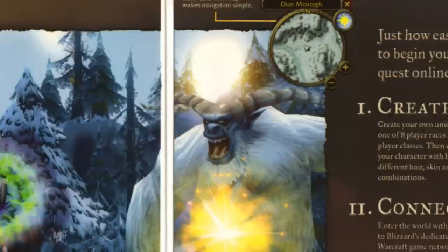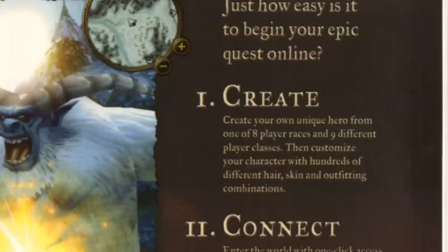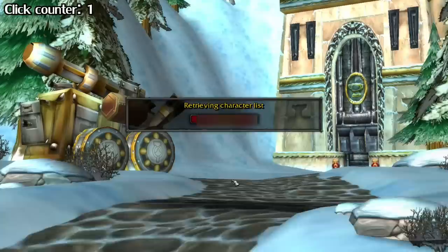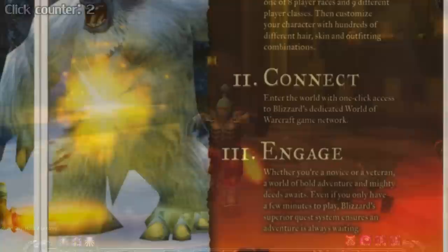Zoomable mini-map makes navigation simple. Create your own unique hero from one of eight player races and nine different player classes, then customize your character with hundreds of different hair, skin, and outfitting combinations. Enter the world with one-click access to Blizzard's dedicated World of Warcraft game network. I'm pretty sure it was more than one click — let's test it. See? At least two clicks, and that's counting that you've already created a character. Damn false advertising.